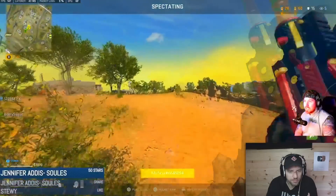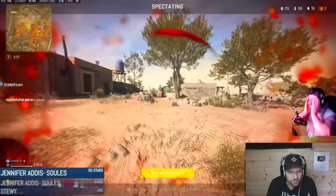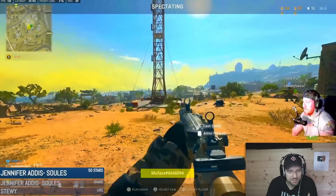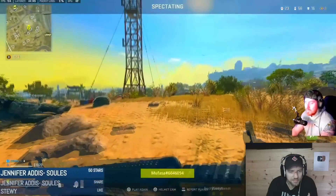The spectators watch as the rage hacker pushes enemies. One notes: 'He almost got killed by pulling back.' Another says: 'This is a rage hacker, bro.' Someone mentions engine owning as the likely cheat provider.